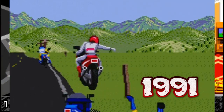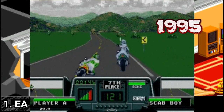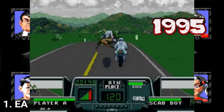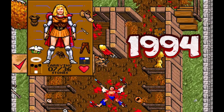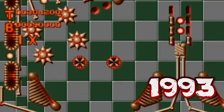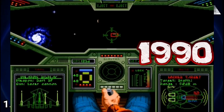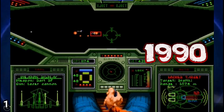Road Rash (1991), Road Rash 2 (1992), Road Rash 3 (1995), Syndicate (1995), Ultima 7: The Black Gate (1994), Virtual Pinball (1993), Wing Commander (1990), and Wing Commander Secret Missions (1990).